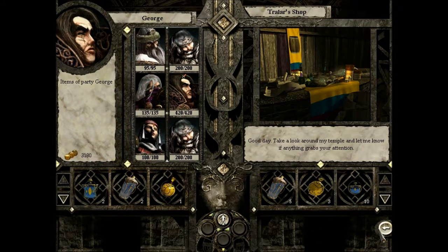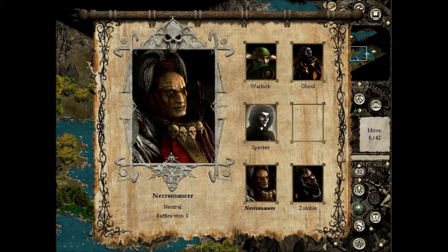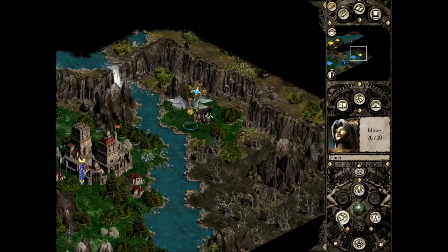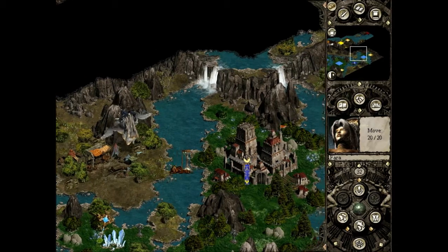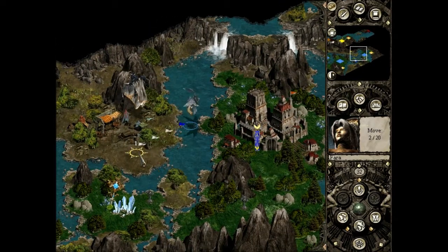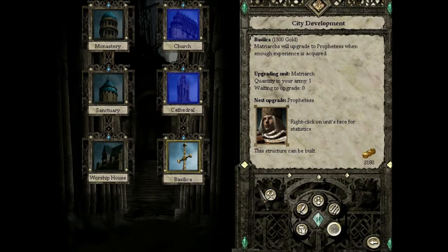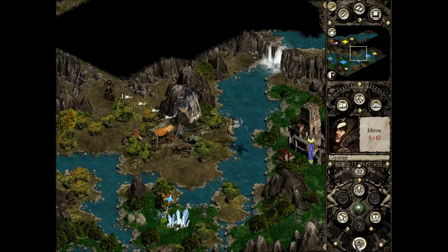Okay wow — 3180. Yeah we're doing pretty good in terms of our money at the moment. So we can actually build the Basilica, and then next turn we can build the Wizard Tower, or whatever it's called. I think it's just called Tower.